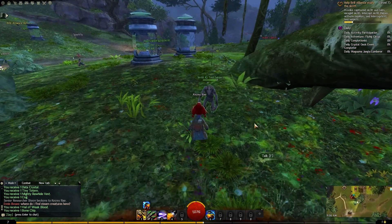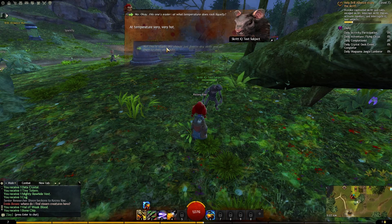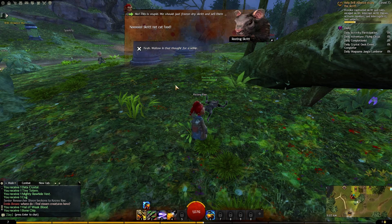Alright, what about you - can I ask you a question? You look smart. Skritt: 'No more smarts.' Me: 'When combined, what does molten steel and pyroclastic material become?' Skritt responds: 'Pypapa class? Pycro sass? Food?' Me: 'Not food. Okay, easier one - at what temperature does rock liquefy?' Skritt: 'Temperature... hot.' Me: 'No, this is stupid - we should just freeze-dry skritt and sell them to Charr snacks.' Skritt: 'Not cat food!' Me: 'Wallow in that for a while.'